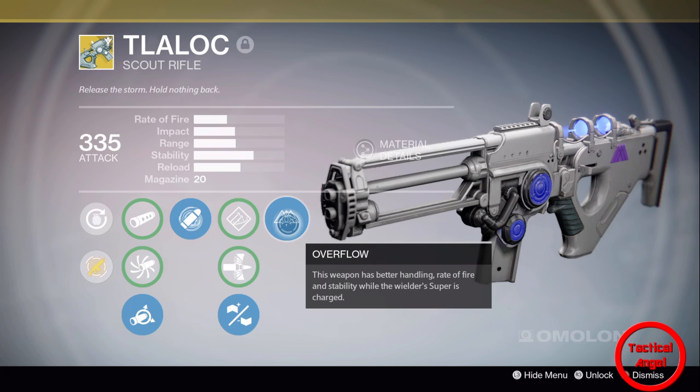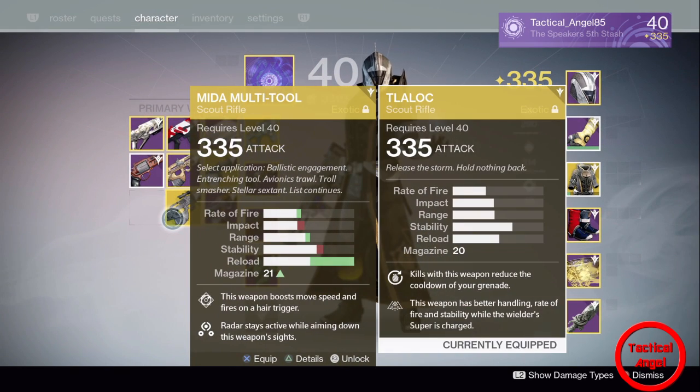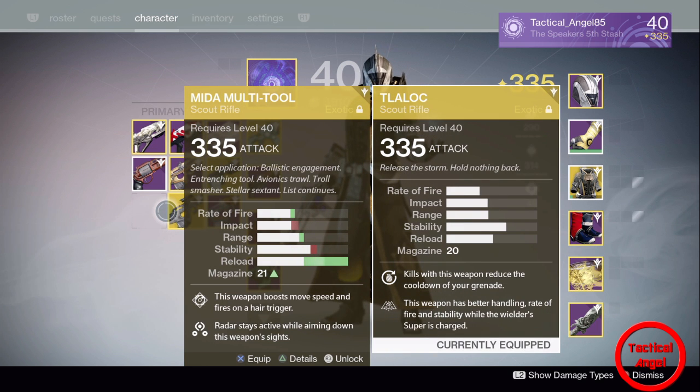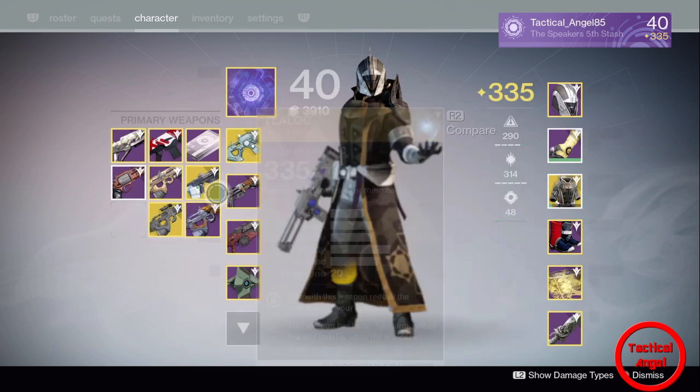Let's compare this with the Mida Multi-Tool. As you can see the Mida fires faster, has less impact, a little bit more range, less stability, faster reload, and one more round in the mag. Now when Overflow becomes active, the rate of fire goes up on the Tlaloc, the stability goes even higher, and the handling goes up. It literally is a monster — same impact, so it's pumping out the same amount of damage but quicker.